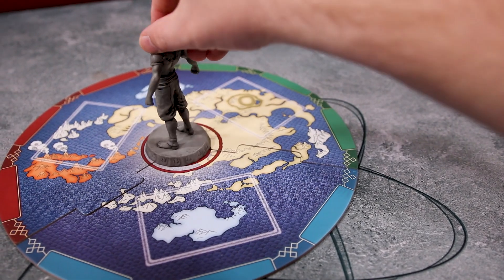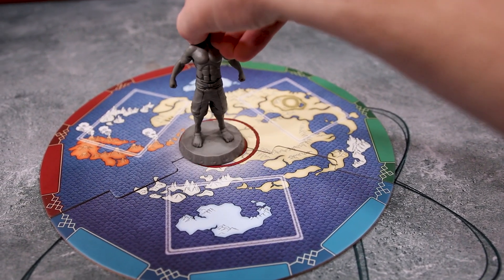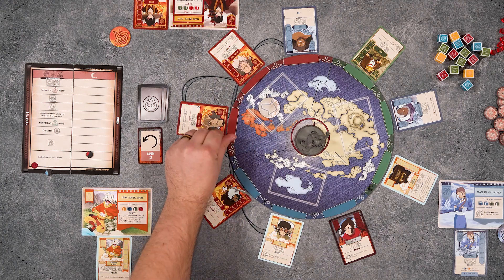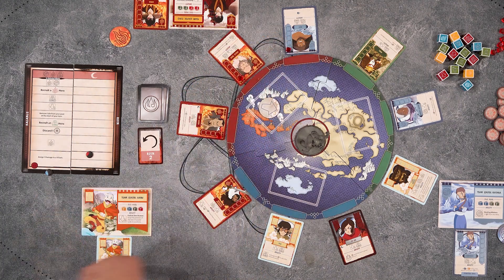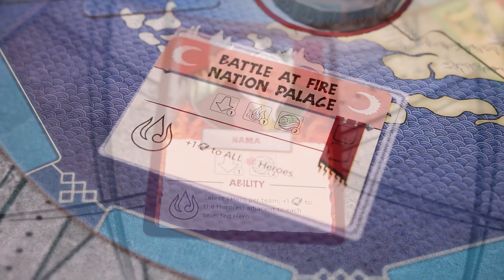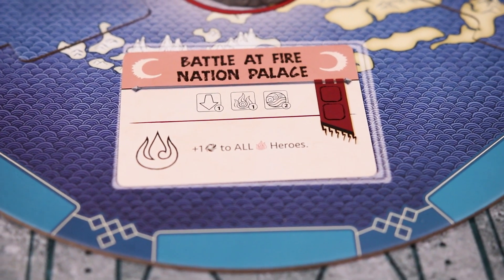Fire Nation cards also indicate whether the Ozai figure rotates or stays put. They will always face one of the three locations and each turn can rotate one space clockwise, one space counterclockwise, or stay facing their current location. Once any Ozai movement is settled, heroes in the location Ozai is facing are dealt one damage each. If the active player's team token is at that location, all heroes that player controls are damaged as well. Any villains in this location will also activate and follow the instructions on their card. If the Day of Black Sun has already occurred, the final battle card will also carry out its ability.